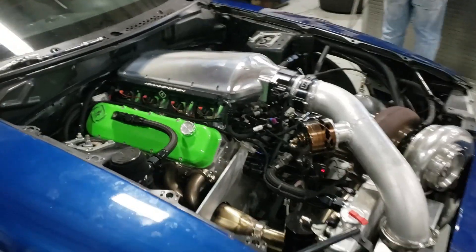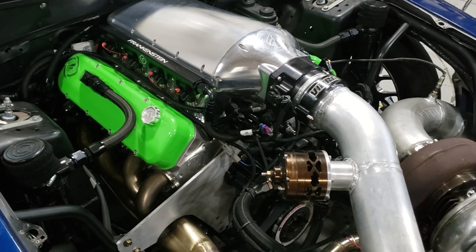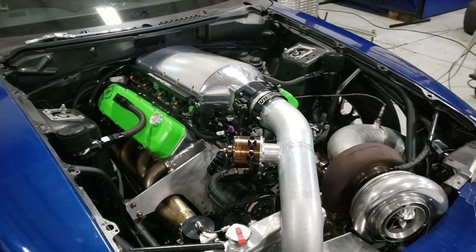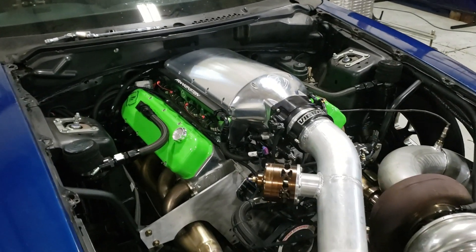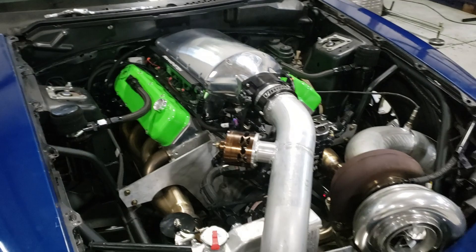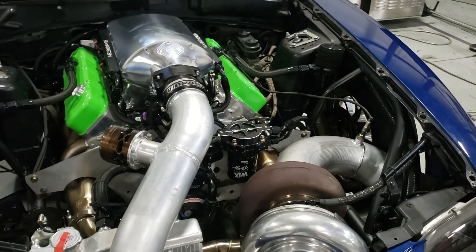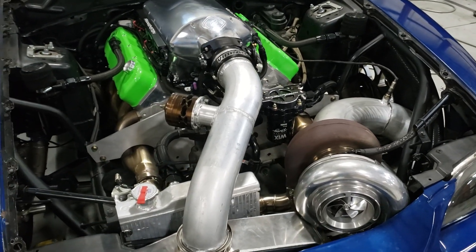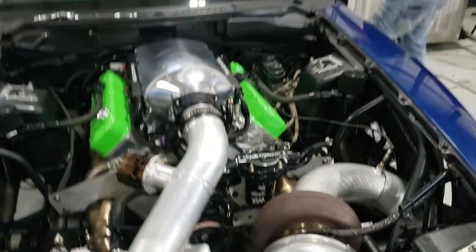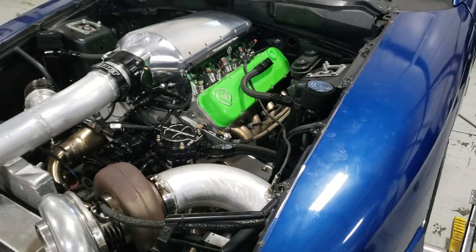This one is a little bit different in that it's got Frankenstein heads, billet intake manifold on a cathedral port deal, on a sleeved 5.3 block — still a four-bolt deal. It's 427 cubic inches with a 102mm Precision Force Induction turbo, intercooled on C16.